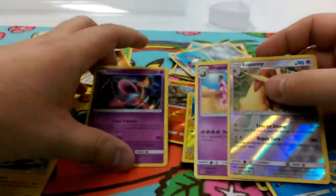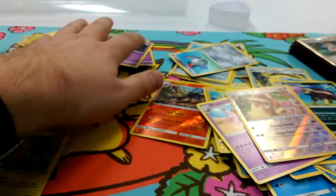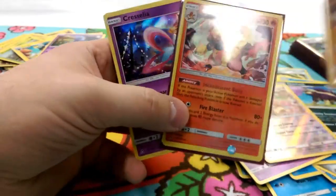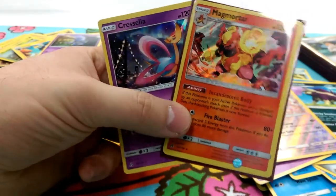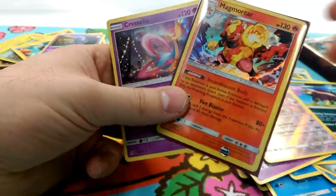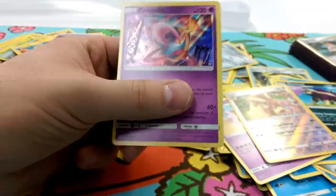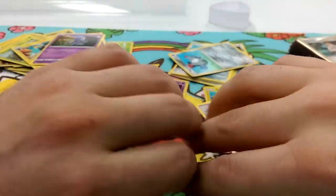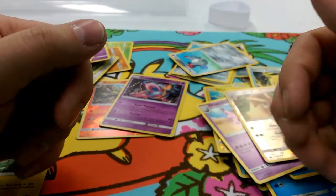Looks like our best pulls are a Kreselia holo and a Magmortar holo. Not bad, but no GXs, no big pulls unfortunately. We're going to another pre-release next week so hopefully we can get some good stuff from that one. Thank you guys so much for coming out — this has been Dapper Dabby. I'll bid you guys Alola and I hope to see you in the next video, bye bye!